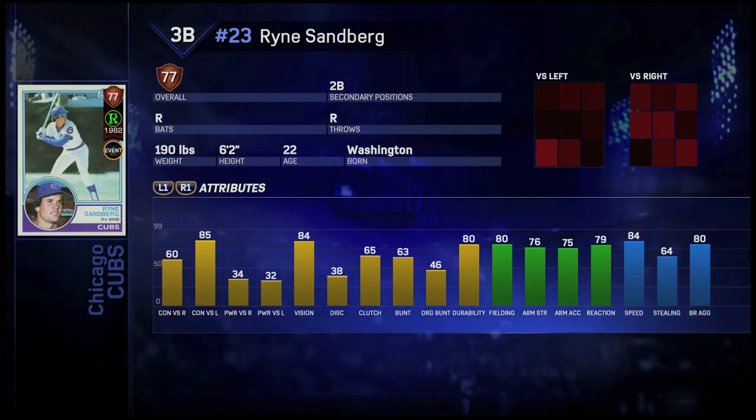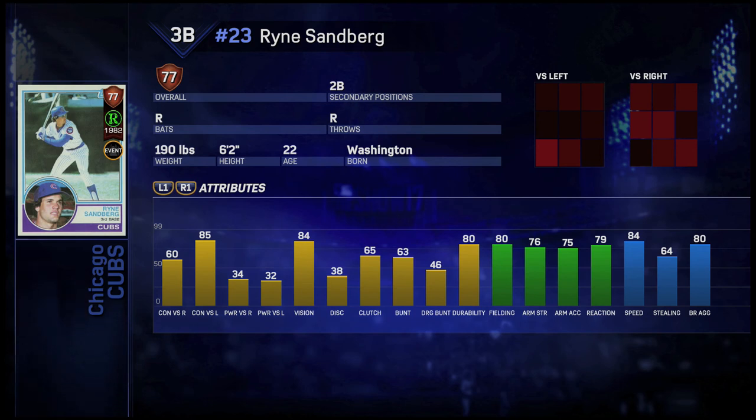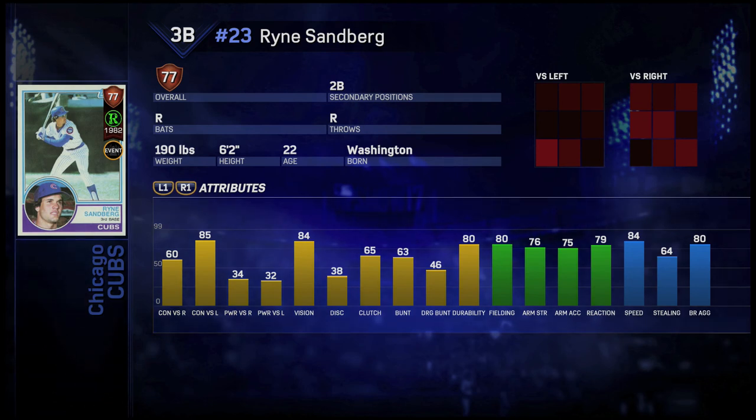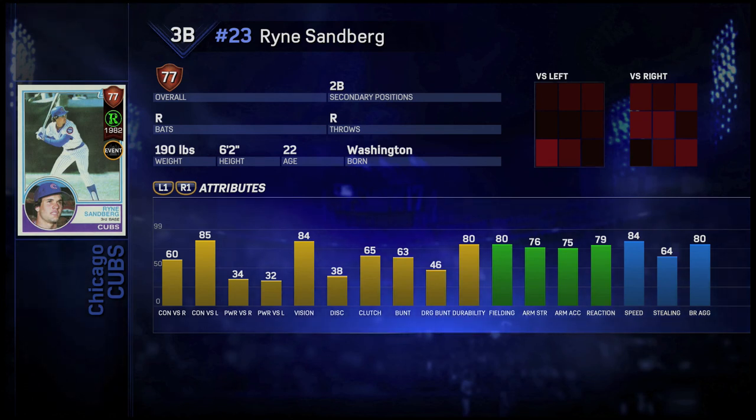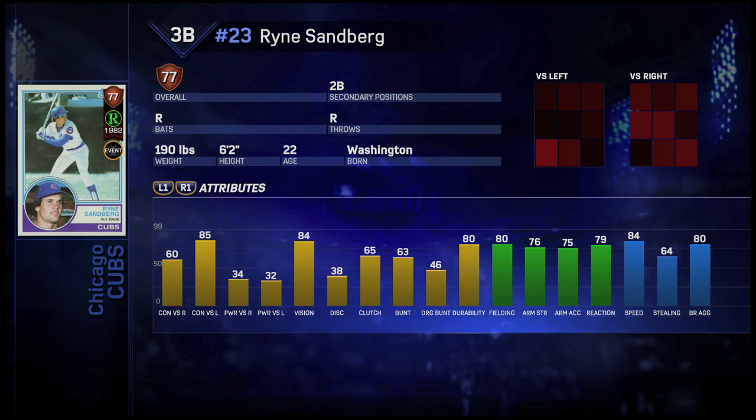Now looking at this Ryan Sandberg rookie series from 1982. He has 60 contact versus righties, 85 versus lefties, 34 power versus righties, 32 versus lefties, 84 vision, 80 fielding, 76 arm strength, 79 reaction, and 84 speed. This is why it's hard to get those doubles — his hitting stats aren't great. His contact versus righties is poor, but if you can get him against a lefty with that 85 contact and 84 vision it's easier. Other than the mission, I don't see myself using this card again.